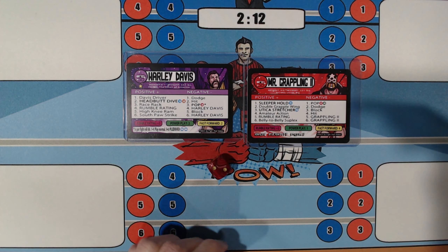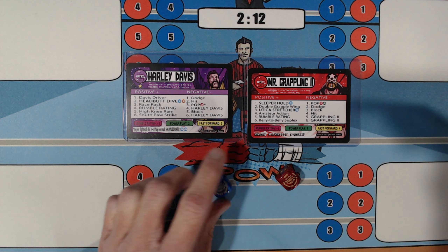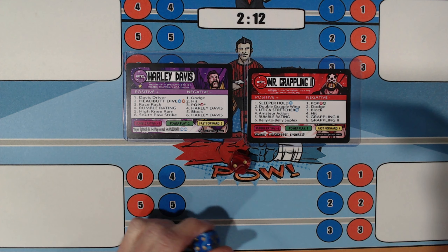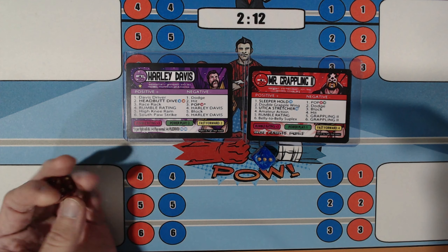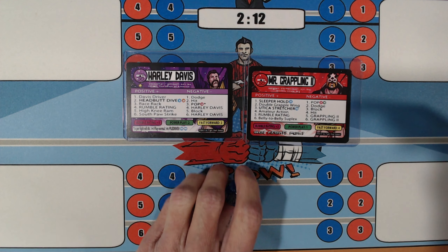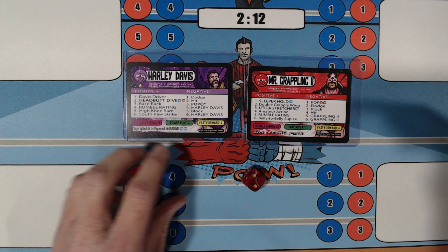Davis Dive — Mr. Grappling 2 has to avoid a 1, a 2, and a 4; he gets a 3, so he's safe. 4 — Rumble Rating; Harley Davis goes on offense. 1 — Davis Driver; 4 — Hit. 2 — Headbutt Dive; Mr. Grappling 2 has to avoid a 1, a 2, and a 4; he gets a 3. 4 — Rumble Rating; Harley Davis stays on offense. 6 — Southpaw Strike; 4 — Hit. 4 — Rumble Rating; Harley Davis stays on offense. 2 — Headbutt Dive; Mr. Grappling 2 has to avoid a 1, a 2, and a 4; he gets a 3 again — just getting right between that one number.